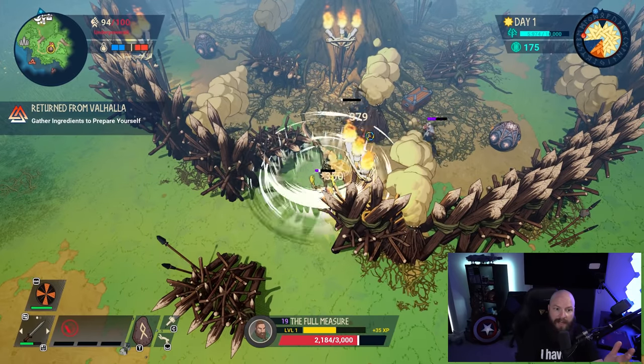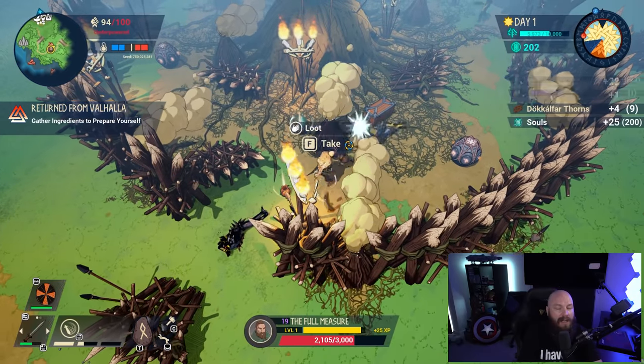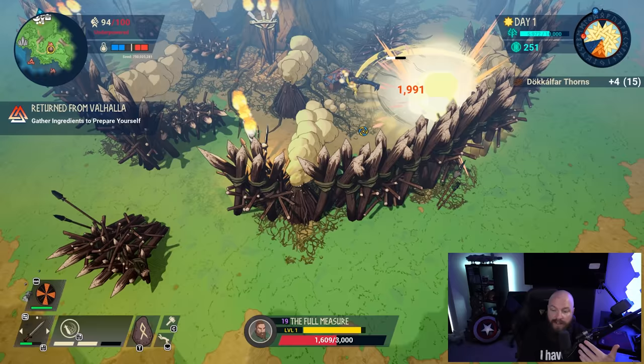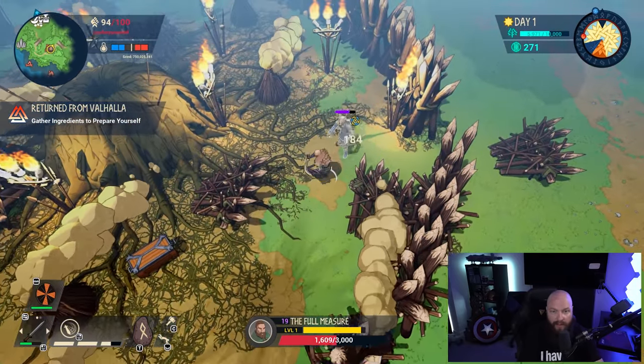You will need to supplement quarry output with additional materials found in the wild — unless you're chopping down something like 10 to 12 ramps, which is possible. I have seen that happen before, and then you'll be flush with materials. That's like a really good run where you sometimes see people getting a day four kill, but that's a topic for another video.